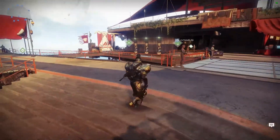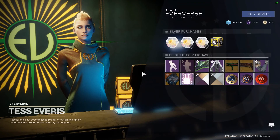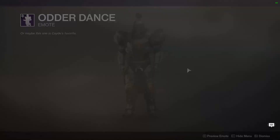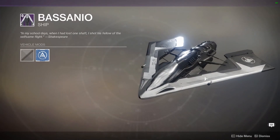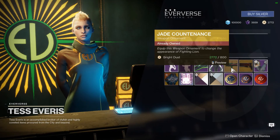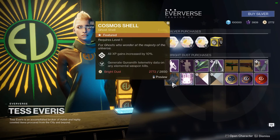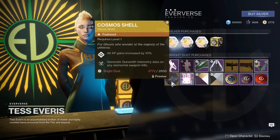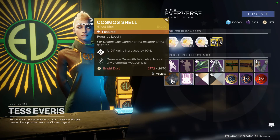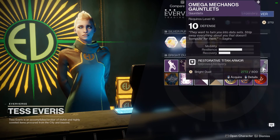I'll go buy one here shortly. Expect a full review on that weapon tomorrow, but today we'll just do a quick look at it. This week, Tess has Odderdance — I don't have that one yet, not interested. We have a Sparrow, the Buccino Ship, the Jade Countenance and the Red Dwarf ornaments for the Fighting Lion and Sunshot respectively, an exotic Ghost Shell called the Cosmos Shell — increases all XP gains by 10% and generates Gunsmith Telemetry on elemental weapon kills. Not having to switch out your Ghost for increased XP gains is pretty neato burrito. And then we've got the Omega Mechanos Gauntlets, so if you need gauntlets to complete your set of the Vexified old-school-looking armor, there you have it.